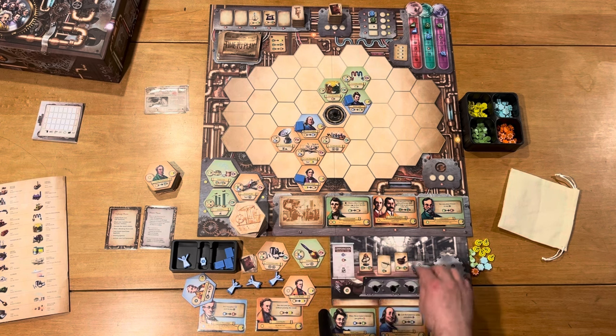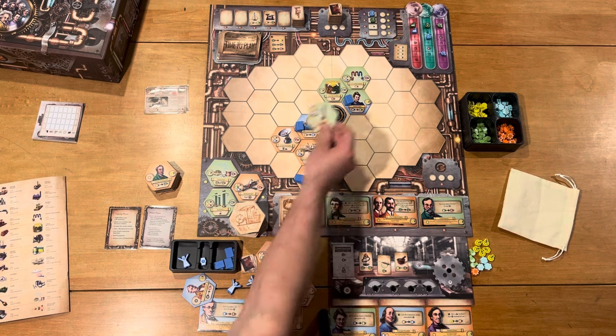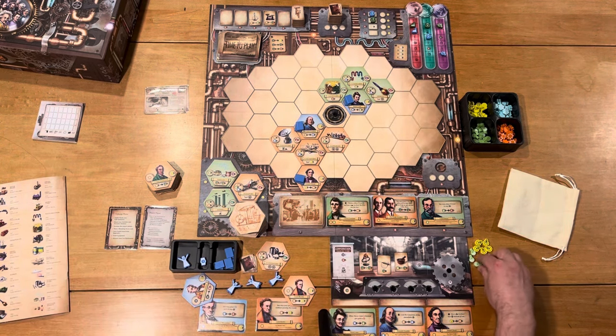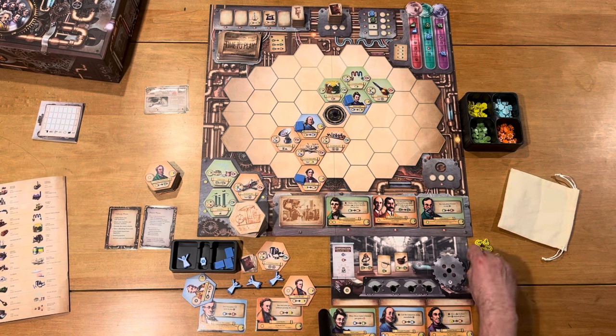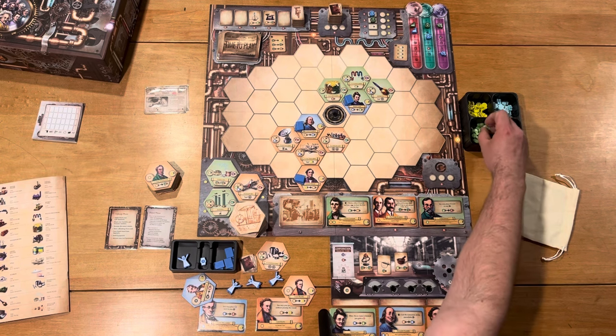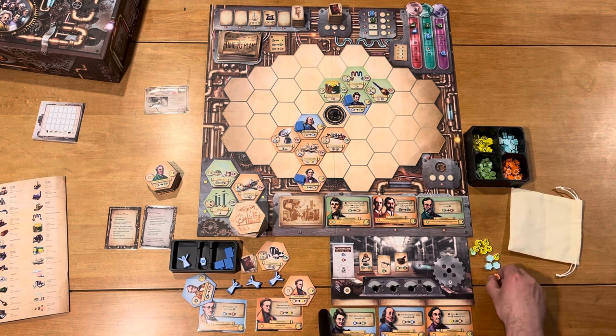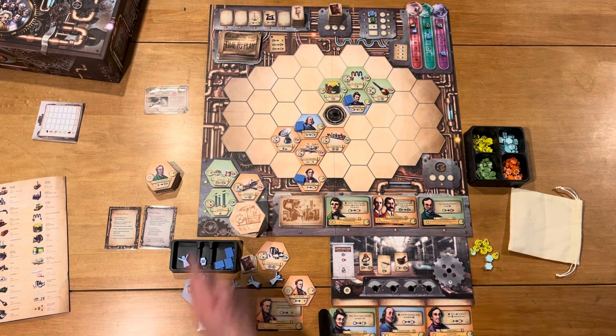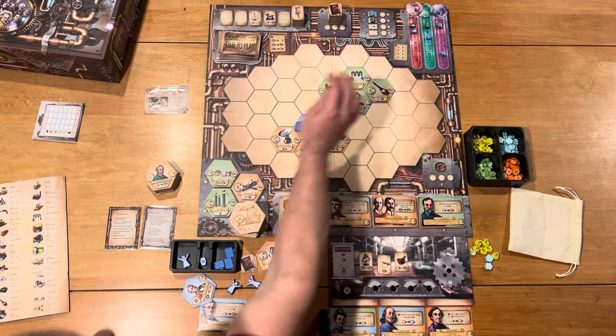So let's go ahead and consider playing the Rockets. In order to play Rockets, I have to turn one of my switches to the on position. I have that green spot over here. I have to pay two of the chemistry, one of the engineering, and one of the physics to pay for the Rockets — because why would you need biology for rockets?